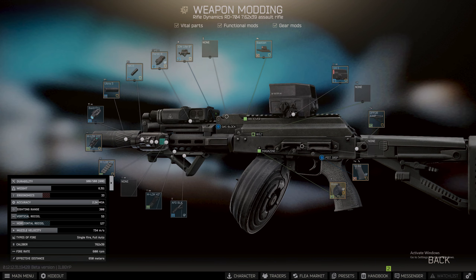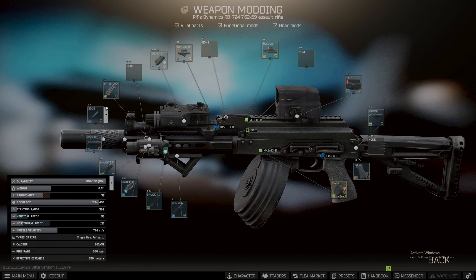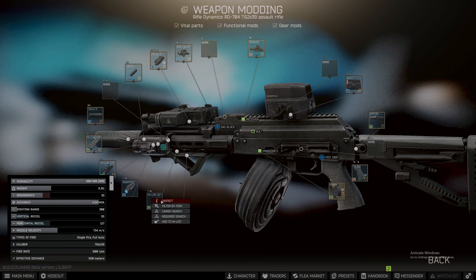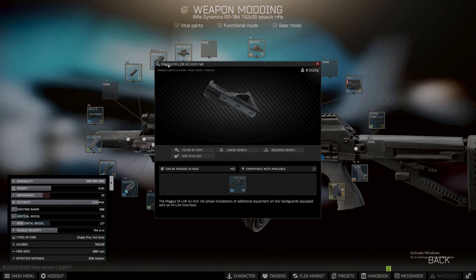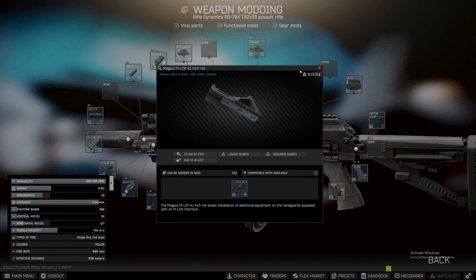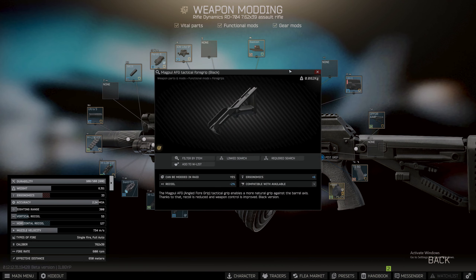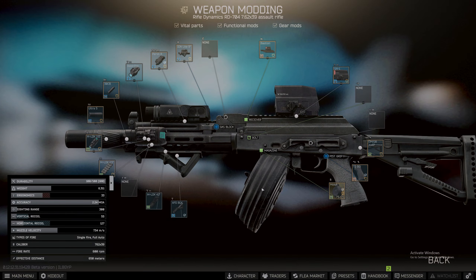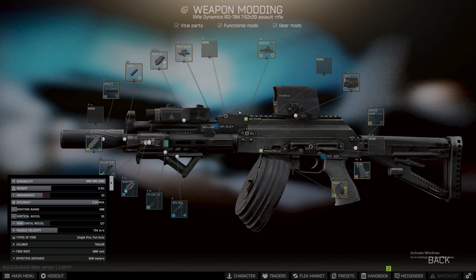For my tac light I'm using the Olight Baldr Pro tactical flashlight with laser. To put attachments on an RD you need to get your MLOK 2.5-inch rails for the side attachment, and for your bottom foregrip you're going to want to get the Magpul 4.1 rail. Then I put on my Magpul angled foregrip which I love — it only does two percent recoil reduction and six ergonomic points, so there are better foregrips out there.